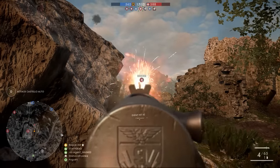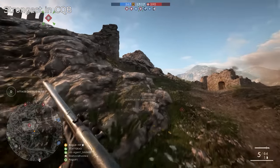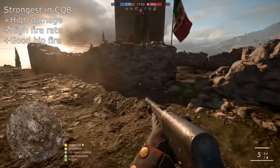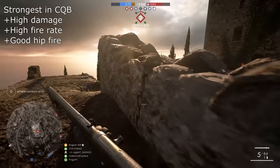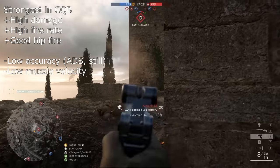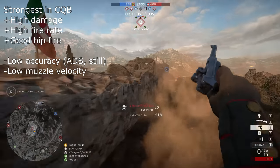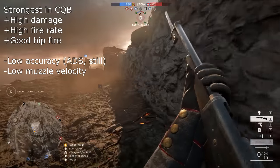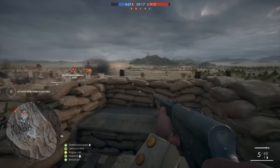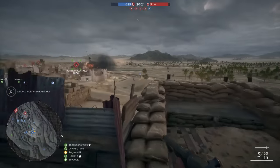So what conclusions can we draw from all of this? Like I said, this seems to be a close quarters weapon. High damage, high fire rate, and good hip firing statistics all support this theory. Conversely, the relatively low accuracy when aiming down sights and standing still, and the low muzzle velocity, mean that the gun's capability at medium or long range is significantly restricted.